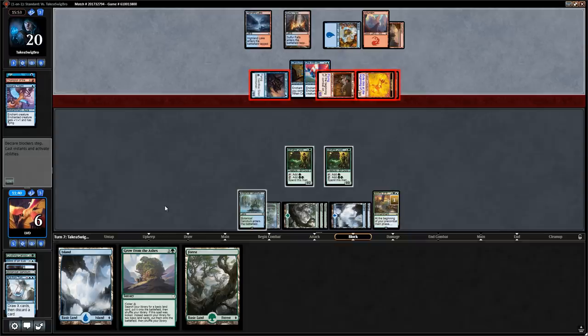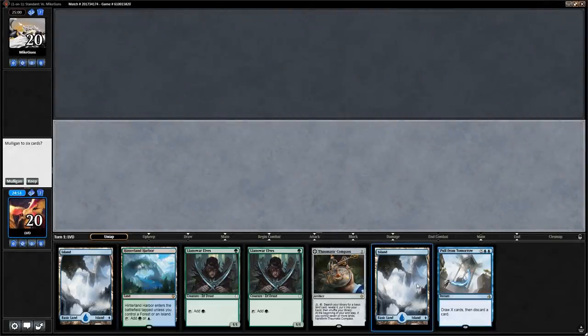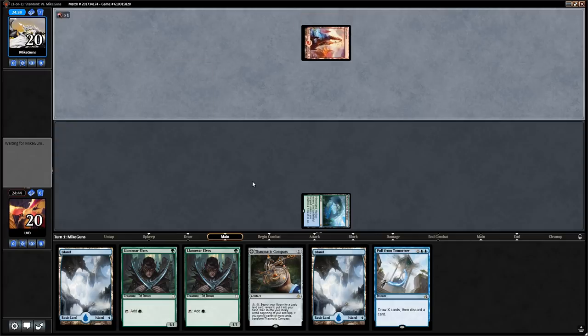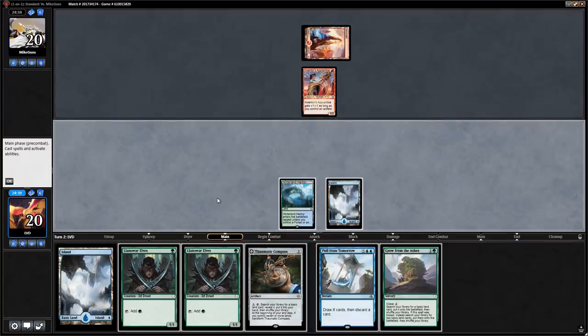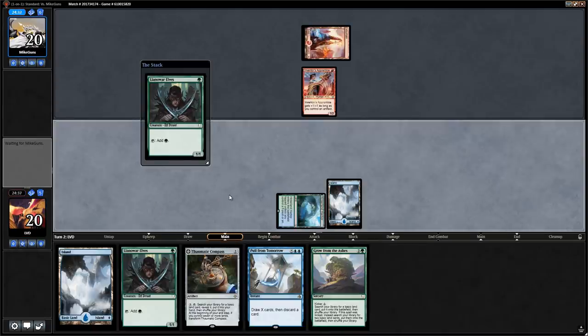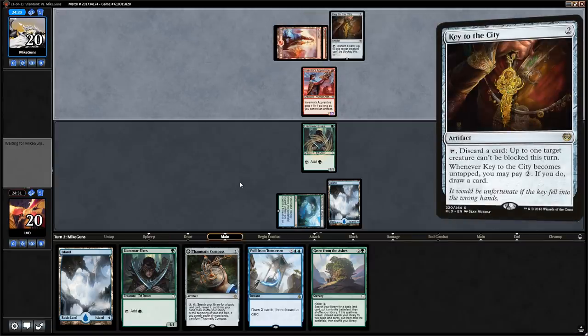We're on the play and this hand has some elves to start, though our only green source enters tapped. Opponent plays turn-one Inventor's Apprentice — some sort of red aggro deck with probably some vehicles. We prefer playing the Elf over the Compass to develop mana first. Turn two Key to the City from the opponent; they could make the Apprentice unblockable.